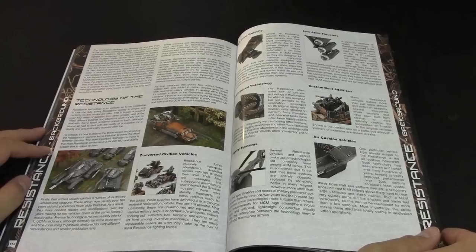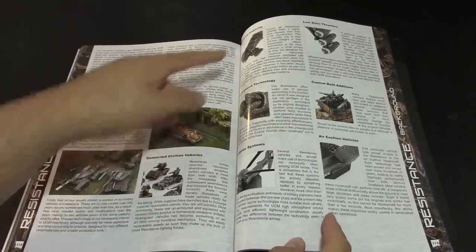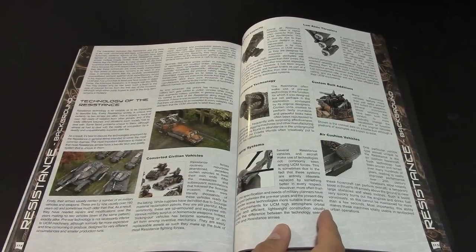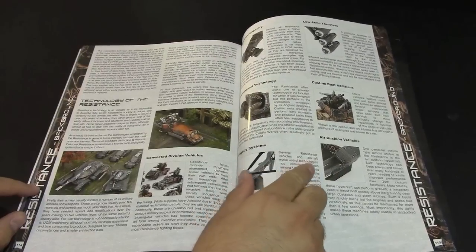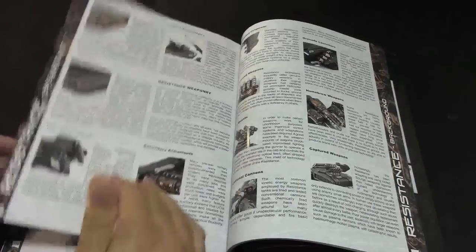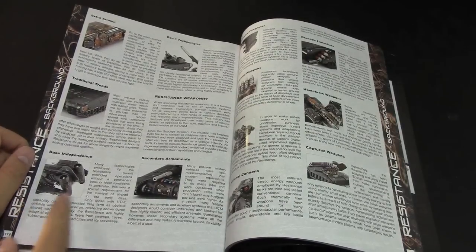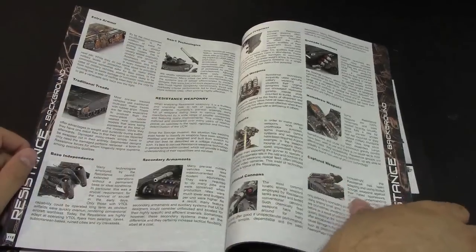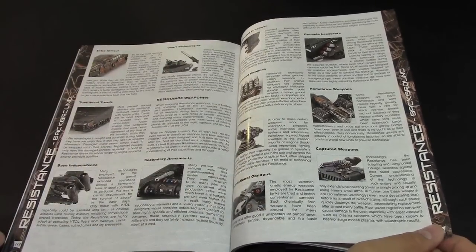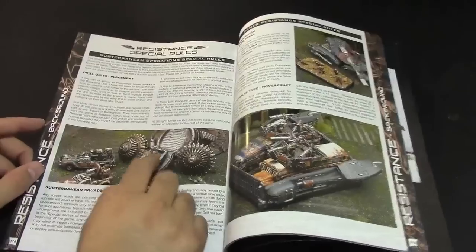It talks about their technology — a lot of converted civilian vehicles. They have the drill, which I'll get into in a second. Their tech features include high crew capacity, low-atmosphere thrusters that rotate, custom-built additions, air-cushioned hover vehicles, legacy systems with helicopters instead of hovercraft, old-school treads and extra armor, base independence, secondary armaments, and Gen-1 technologies. They also have stolen or captured weapons — some Scourge weapons — plus homebrew weapons, converted cannons, and servo mounts.